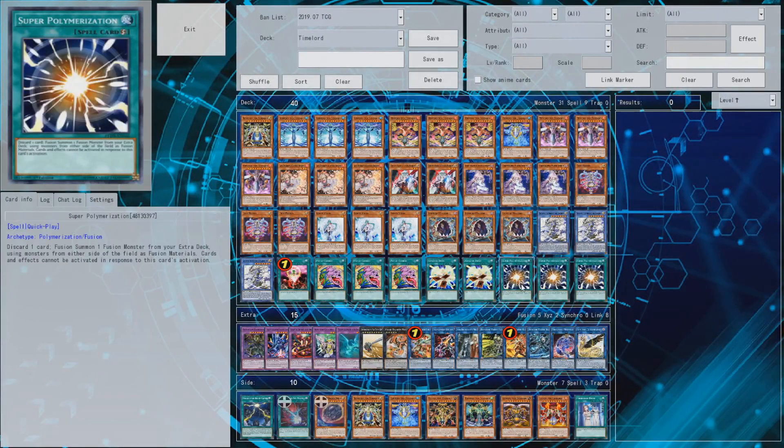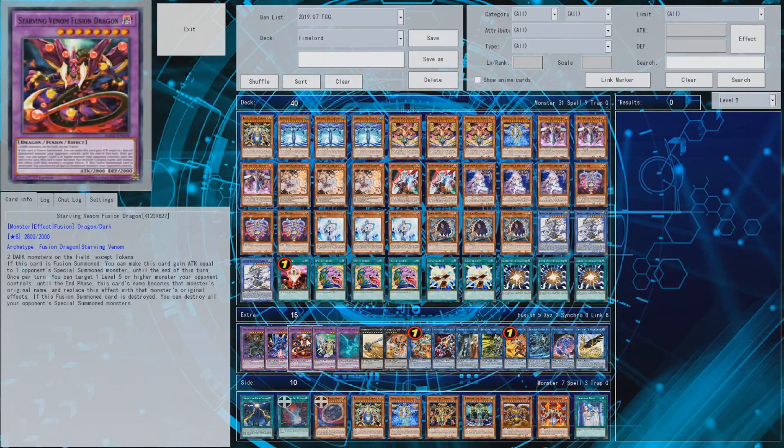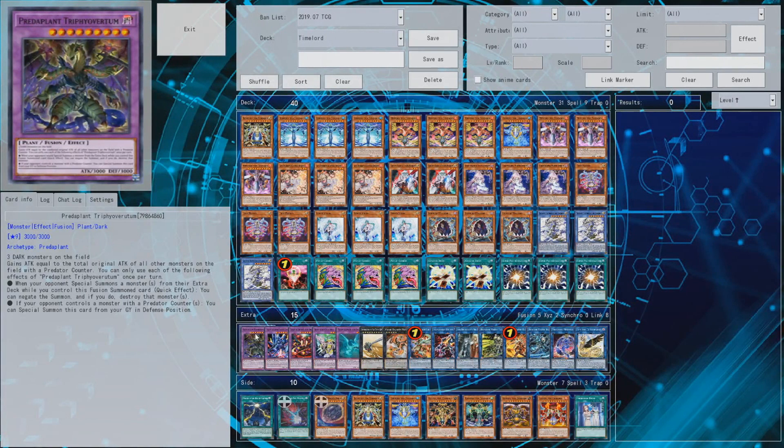Super Poly — why wouldn't you play it if you can, especially in this deck where you have no restrictions on your extra deck since you don't run monsters. One discard doesn't hurt too much — you'll find something to discard going second. The extra deck includes Starving Venom Dragon, which is quite nice but only works if your opponent has three DARK monsters, so you can cut it if you don't like it.